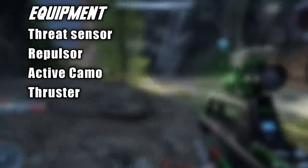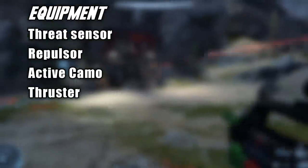Some equipment that launched really well includes the Threat Sensor, the Repulsor, Active Camo — I love the fact that you're off radar while moving with it — as well as the Thruster. I think they're all in a good state right now. And really all of the grenades work in the sandbox very well too, like the Spike, Dynamo, Frag, and Plasma. I love the Dynamo grenades — they're a really fun addition.